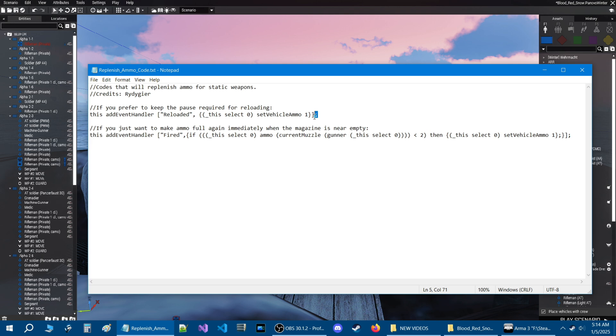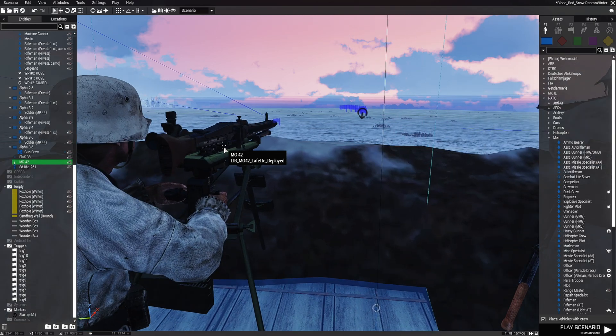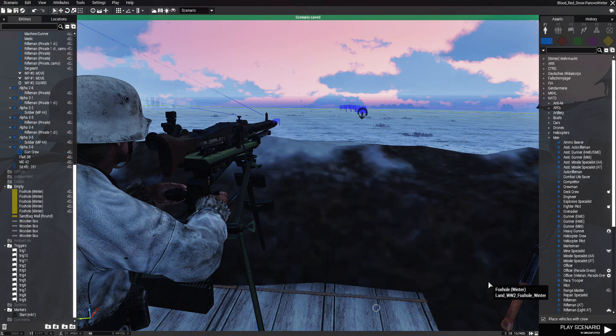Let's take this first code and copy it. Let's go into the mission, add it to the gun, and then test it out. Here we are in the mission. Let's go to the machine gun here and edit it. Basically in the INIT box, we just paste the code — press CTRL+V — that'll paste the code. Just press OK.